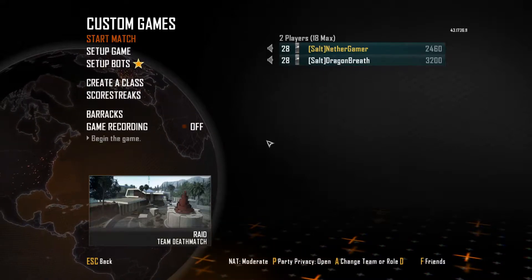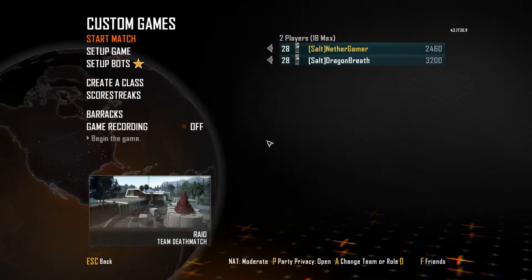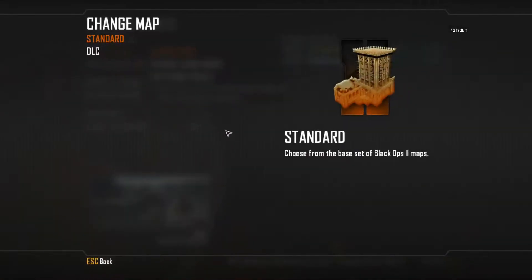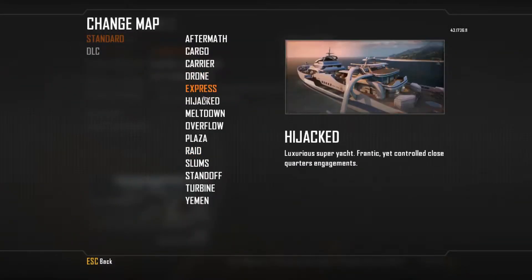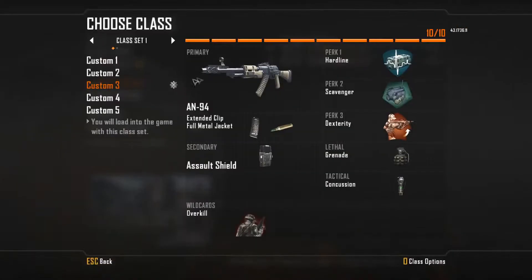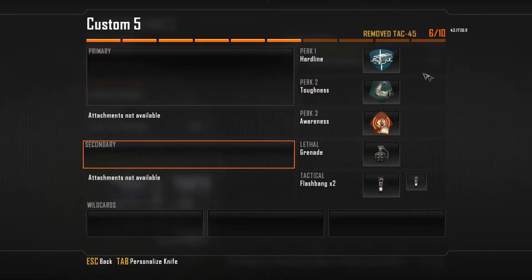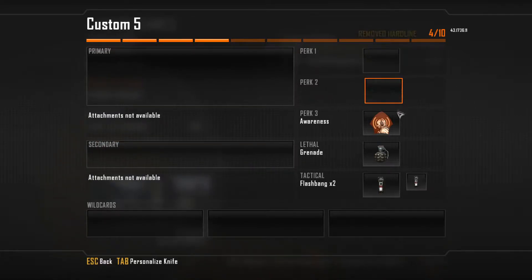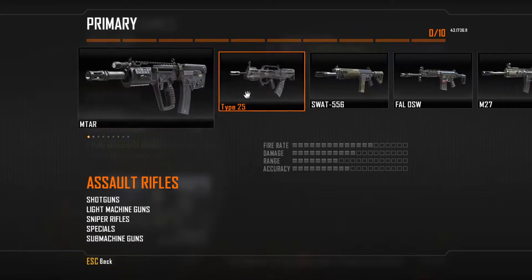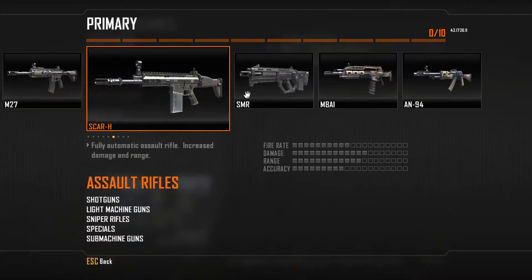Let's do another one — yeah, we've got time. I think you're going to like this. We start by removing the old class. Assault rifle — wait, SCAR-H. Ehm... Scar heavy. Assault rifle — the SCAR-H.